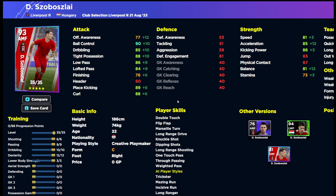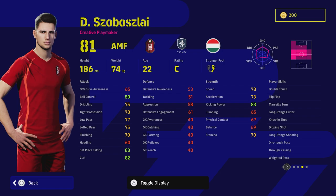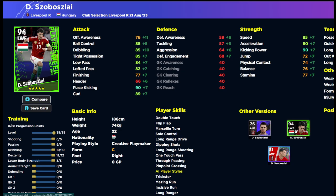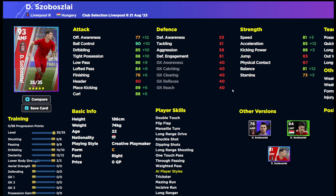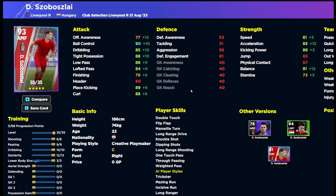Szoboszlai has excellent player skills — one touch pass, dipping shot, knuckle shot, double touch, flip flap, everything. He'll be one of the silkiest players to control. But with standard form I've played him quite a bit on his Player of the Week card and he just doesn't do it for me. I think it's because he's a creative playmaker here as an AMF, whereas the POTW was a left winger with slightly better shooting, long range drive and pinpoint crossing.